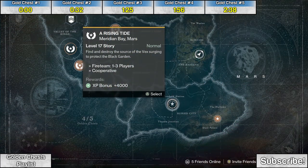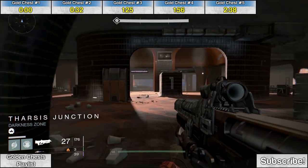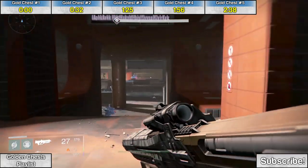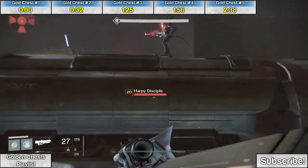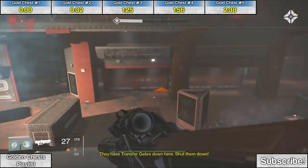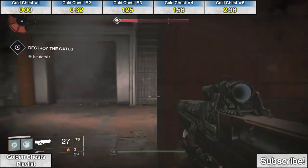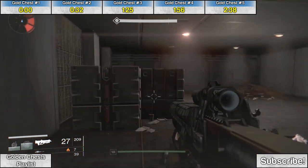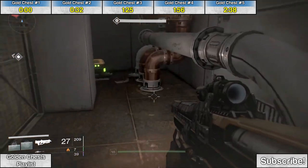The final golden chest of the entire game, if you've been following these guides, is during the mission A Rising Tide. Eventually you'll see the Tharsis Junction pop up, and you'll come to this train station area with a bunch of trains kind of perpendicular to your path. Go straight ahead, and in this back corner there's a room kind of tucked away, and behind another corner, even more tucked away, is the last chest.